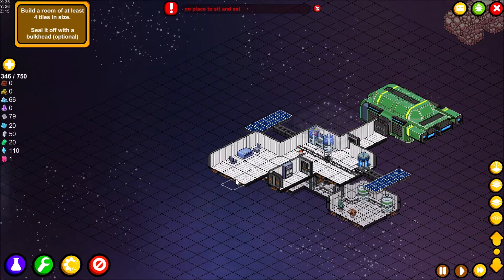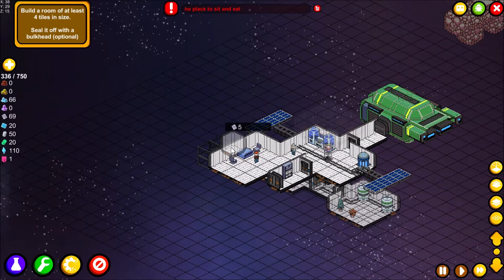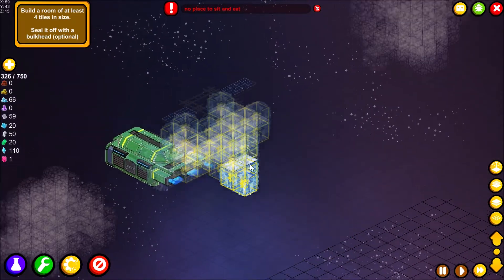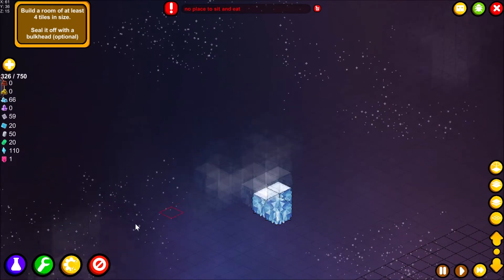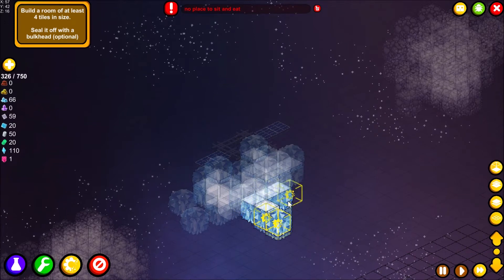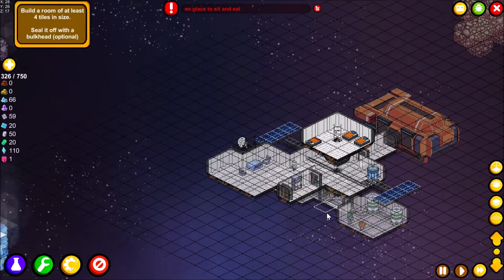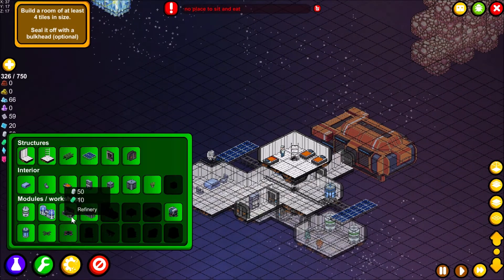One meeple is irritatingly sleeping on the floor — we really need to get him a bed. Building a four-by-four room. Still wondering what happened to our miner. Trying to designate more asteroids for mining — clicking around to find the right layer and get the green designation working. Once the room is sealed with a bulkhead — which is listed as optional — we're ready for the next step.